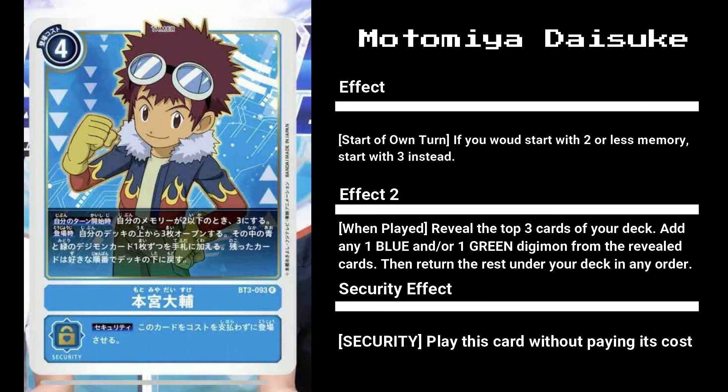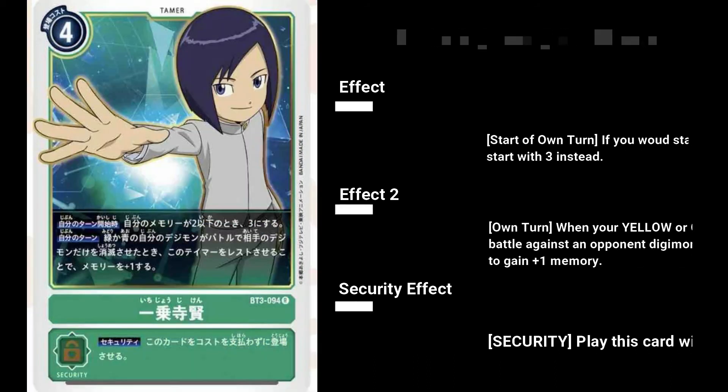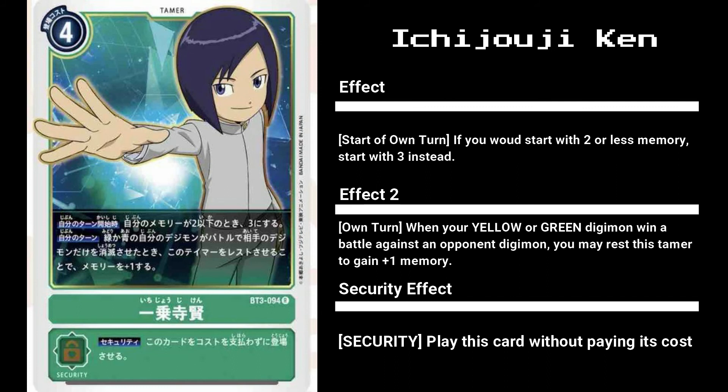For the new tamers we have, as expected, the cast of 02. Starting with Daisuke, it's a great substitute for Booster 1 Yamamoto - Daisuke grants a minimum three memory start and lets you search the top three cards for any green or blue Digimon. Note this does not limit you to only one color; if you open a green and blue Digimon you're able to add both to your hand. This card will probably replace a few Renas as Daisuke isn't limited to Digimon with V in their name. Overall a great boost to blue decks.